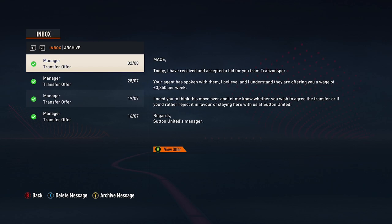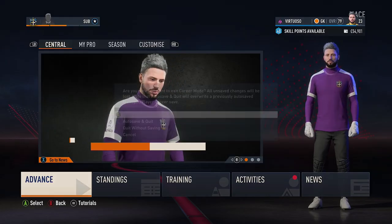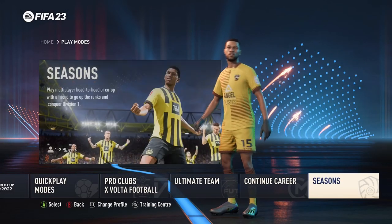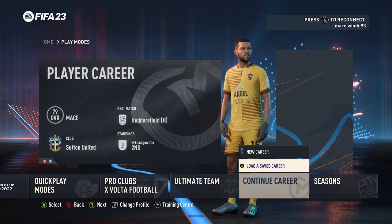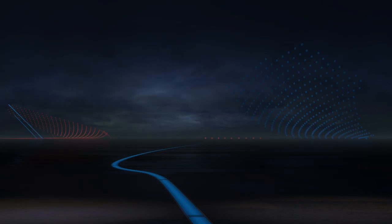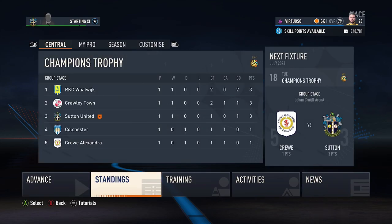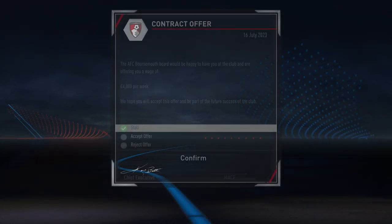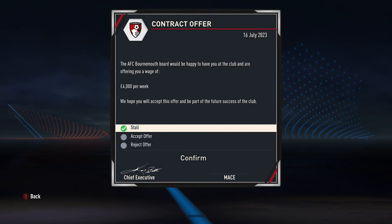If you want better offers, just up your rating ever so slightly and keep working your way through it. Save the game, have a play around, keep going through the transfer window. Eventually you will find the right team or offer for you — just take your time and keep changing your rating until you find that sweet spot. Make sure you check your notifications after every week you sim through, though it should drag you out of the sim to alert you to a bid.